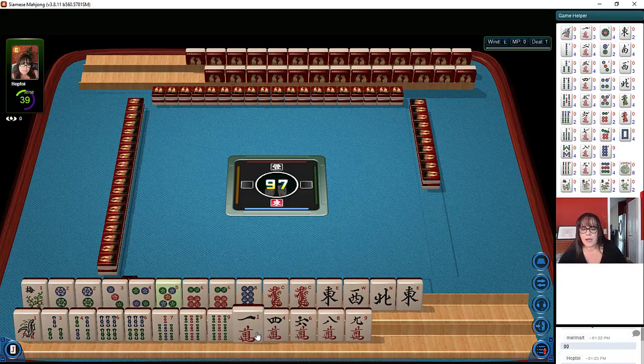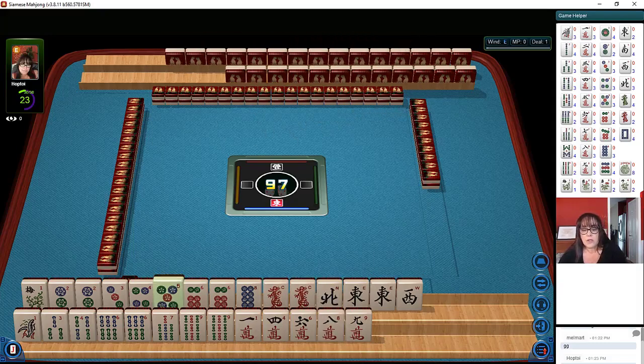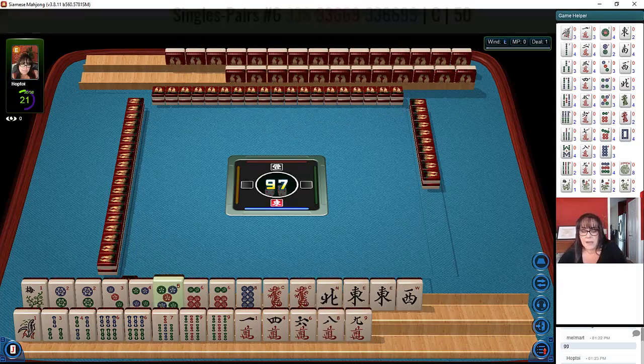In cracks we have 1, 4, 6, 8, 9 singles. We have north, east, and west — pair of east — and then a pair of red dragons. We do have a lot of 3, 6, 9. I wonder if we can maybe play the 3, 6, 9 pair hand.